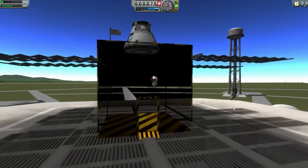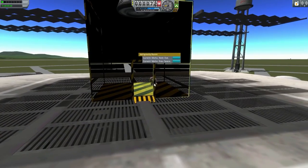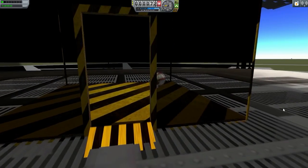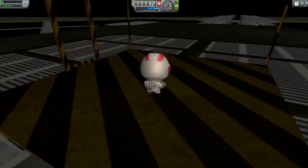Now, if I change the gravity while the Kerbal's in there, I'll change it to Moho. You'll find that he falls down instantly, because now we are using Moho's gravity. As you can see, we can walk as if we were on Moho.